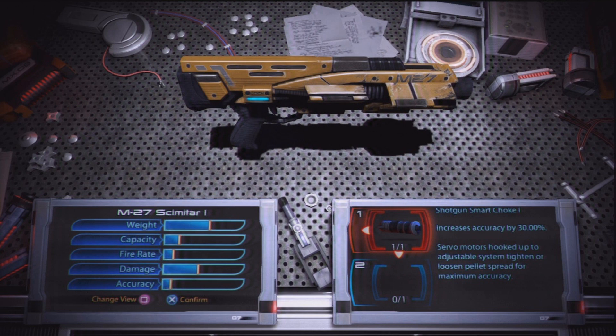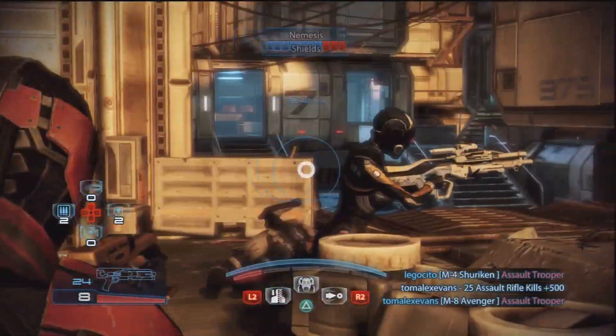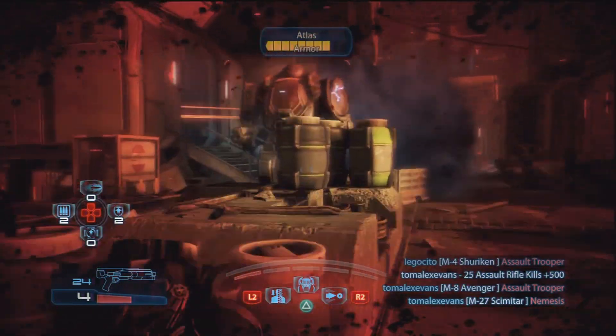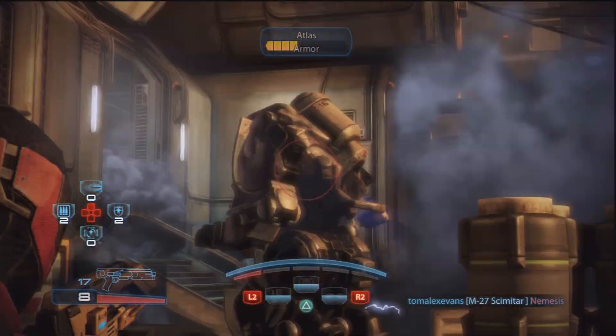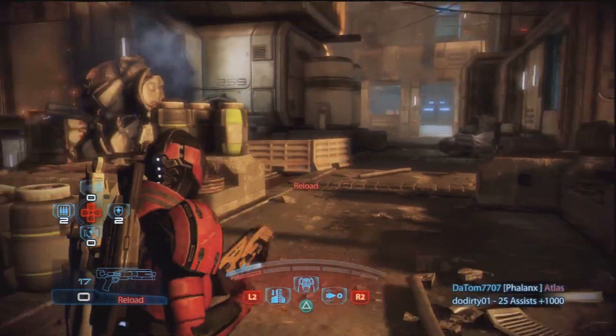The second weapon I would recommend for the Human Female Sentinel is the M27 Scimitar 1 Semi-Automatic Shotgun. You've already seen me use this weapon several times, most notably in the Warp section of this tutorial. This weapon is not only very good at taking down enemies, it is also very useful against some of the larger enemies in the game. If you ever find yourself backed into a corner against a large mech or a powerful enemy, the M27 Scimitar really can come to your rescue. You'd be surprised at how much damage you can do with just one magazine, and it really does help to complement the Warp power, especially when used in an offensive way.